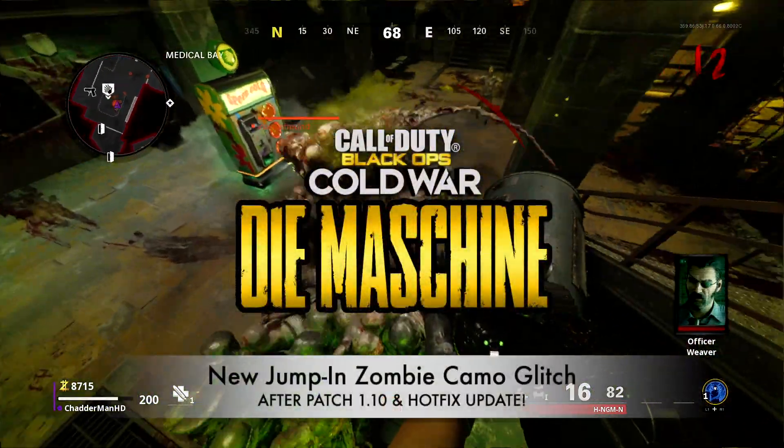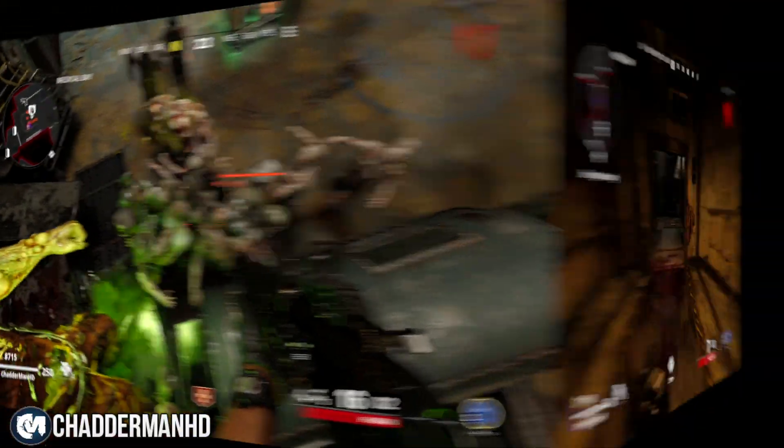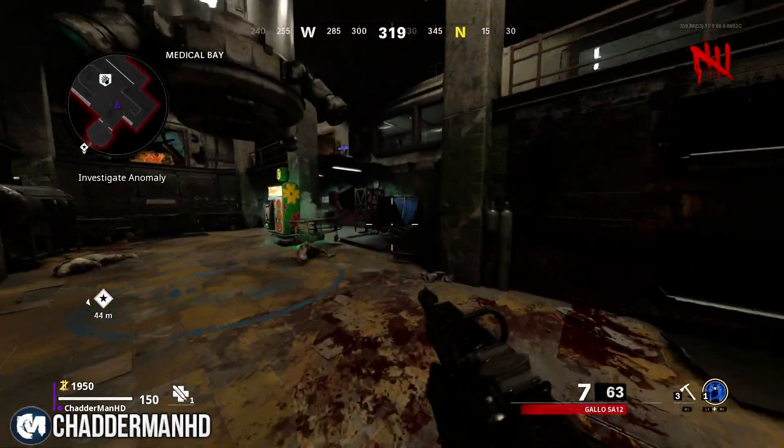What is going on everybody, my name is Cham HD and welcome back to another video. We're on Cold War, on the map Die Maschine. What I've got for you this time is an insane new jumping zombie glitch you guys can do over the medical bag.